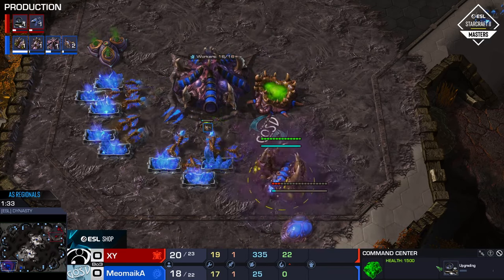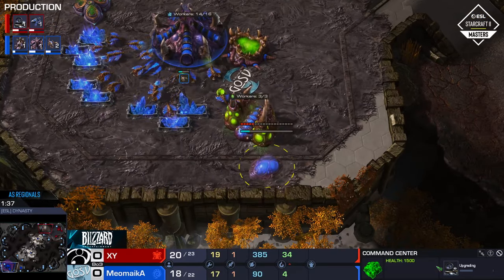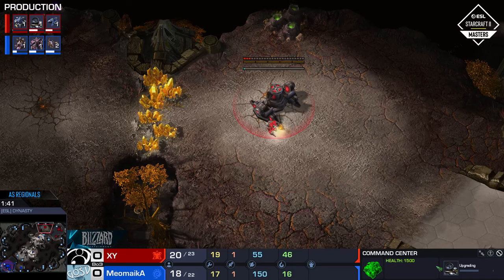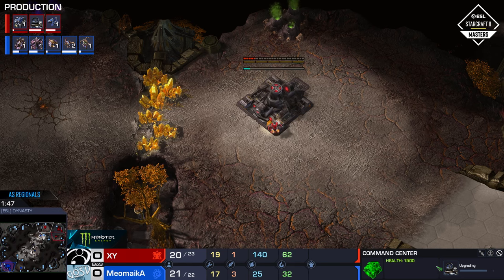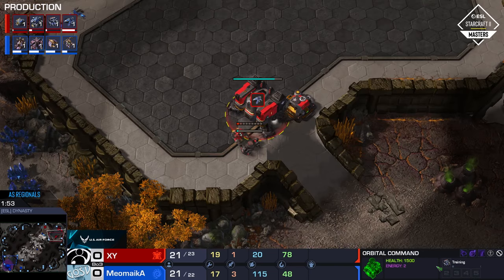And as we say that, there is going to be a quick Roach Warren. And honestly, that makes a ton of sense on Dynasty, because chances are the Terran is going to want to expand at that gold. Roaches are the only unit that can really hit from the other side and try to punish that. He could even go just straight for the main base, too, because there's a chance that XY is just going to double down on defending this particular section of the map.